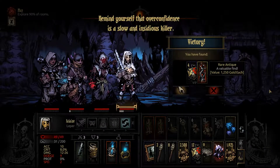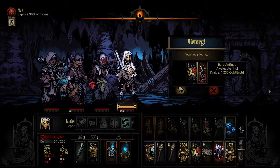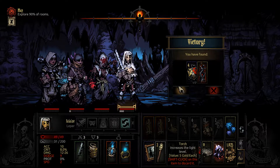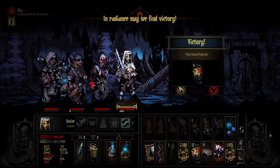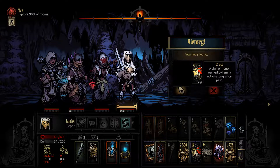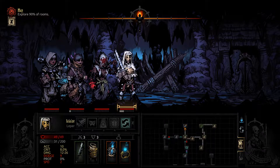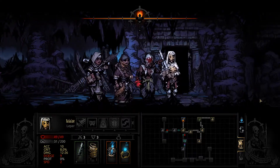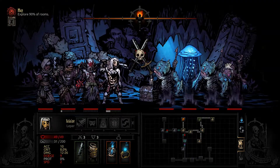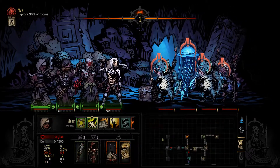Remind yourself that overconfidence is a slow and insidious killer. I'll probably take V shouldn't I — I do need the portraits though. It annoys me to drop off crests because we are gonna need some, but we'll probably find some more after we camp. We need to think about when we want to camp as well — probably camp when we get back here once we've cleared out this corner, then a shot down, and then we'll camp at the end.